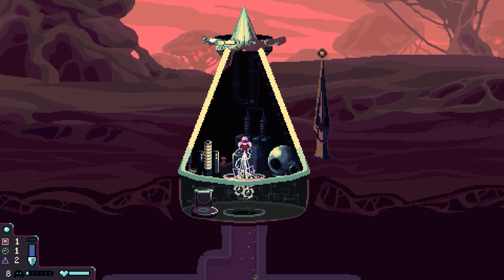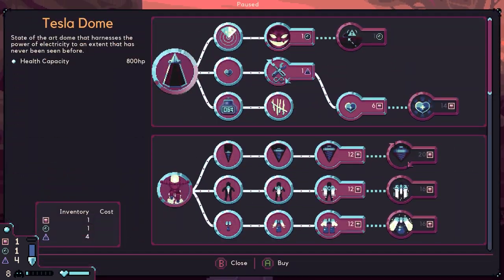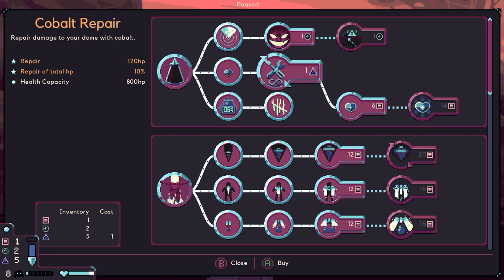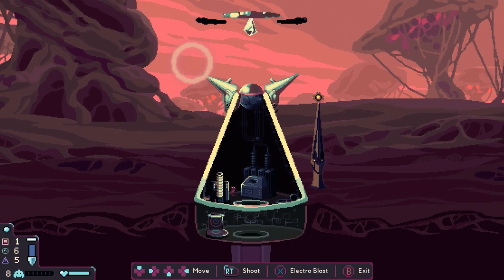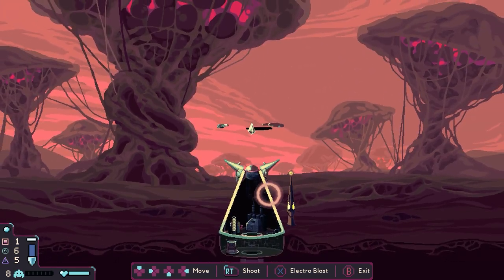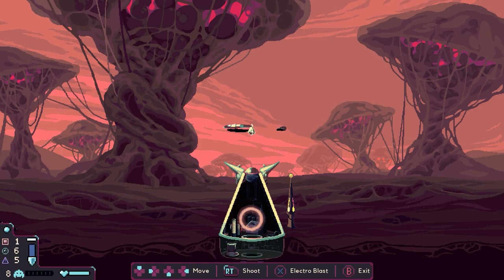Dump that. What upgrades can we get? Nothing — we can literally get no upgrades at all. Sadly. So let's just go for the first fight here. Looks like the creatures are on the right-hand side — these quick wavy ones.